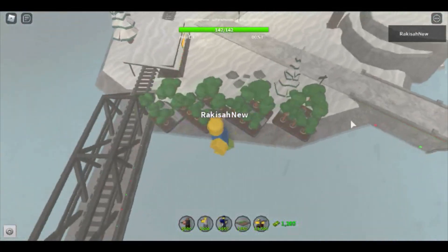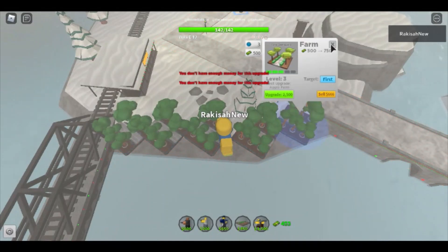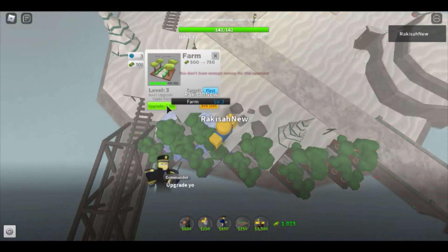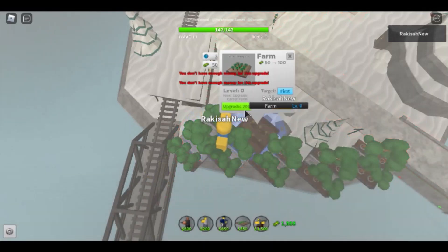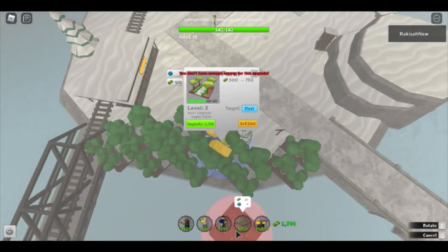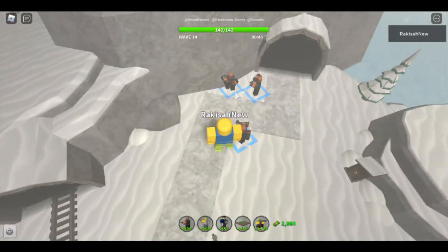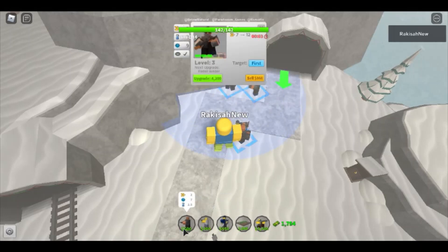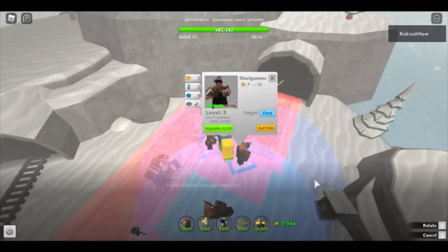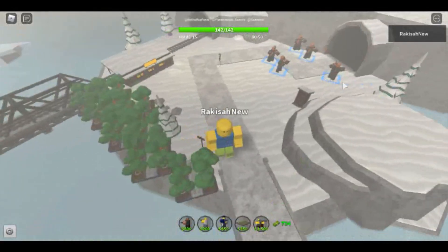After completing that step, you have to get four more level 3 farms — double the farms. It's pretty quick to do this step. We've already placed eight farms, so now you'll need to upgrade your last shotgunner to level 3 and get two more level 3 shotgunners, just in case mysteries spawn normal bosses — that would ruin the speedrun.